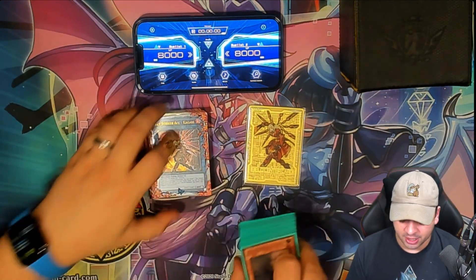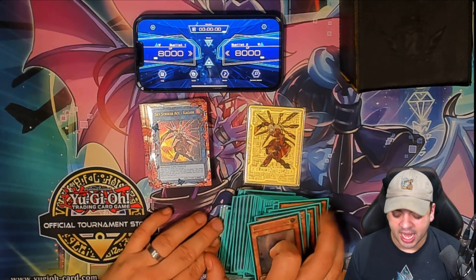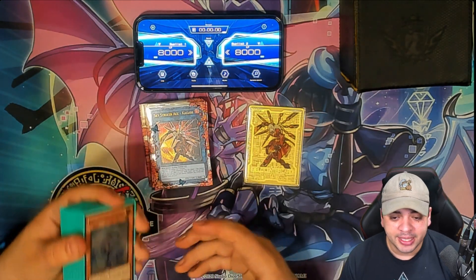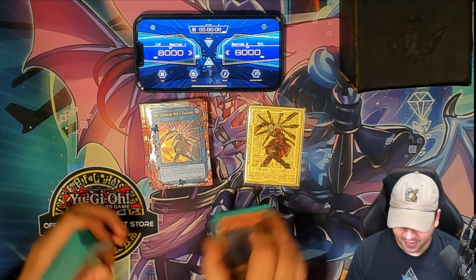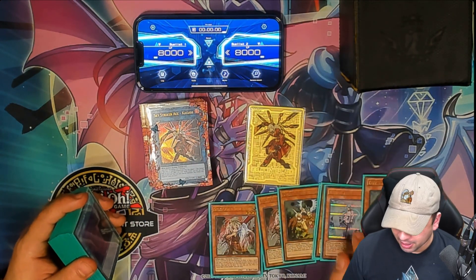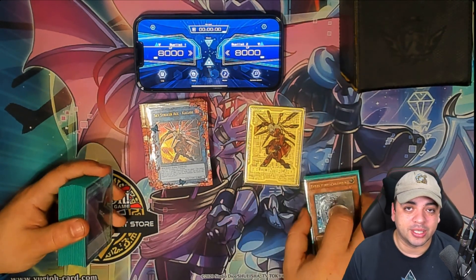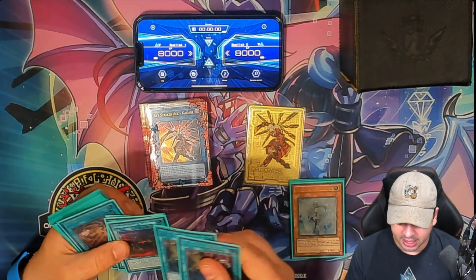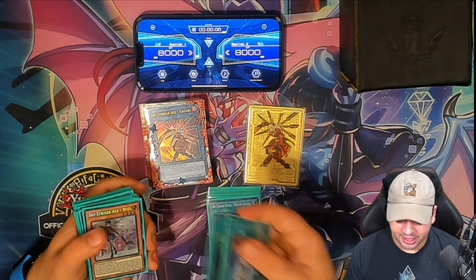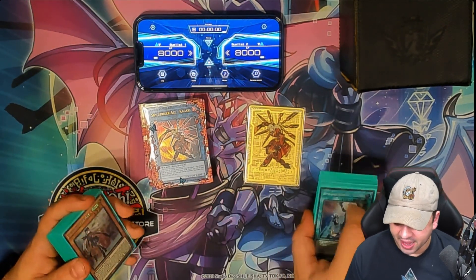I know there are a lot of different builds of Strikers and a lot of players trying different things — I don't think there's any wrong answers with Sky Strikers. It's all about the mentality you have as a player. Are you wanting to be more aggressive going first, or are you thinking about putting it into mid-game with the right hand traps? I think Ghost Ogre and Droll are the cards that make an opponent rethink their game state and play suboptimally — and that's where you take the most advantage. Shark Cannon and Widow Anchor are the bread and butter of this deck, but these cards do so much more than just banish and negate a card — they actually help you win games a lot faster than a lot of players give them credit for.